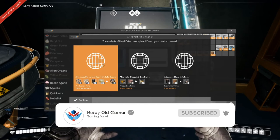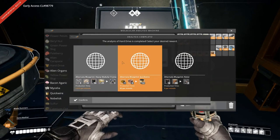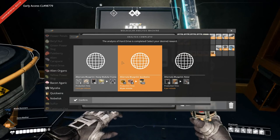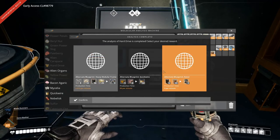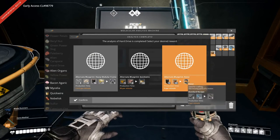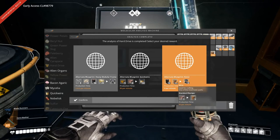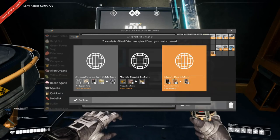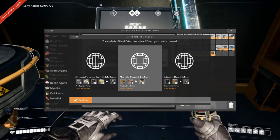Hmm, which one do I want? I'm leaning towards the alternate for quick wire right now. This one is very nice as well, and so is the rotor one. But every time we choose something where we'll use a wire, we're using more of our copper ingots. Let's do the quick wire — confirm.